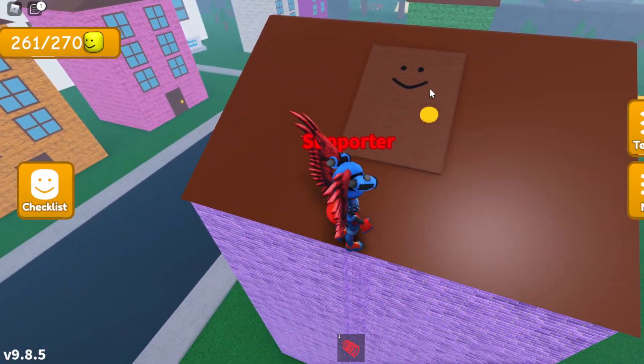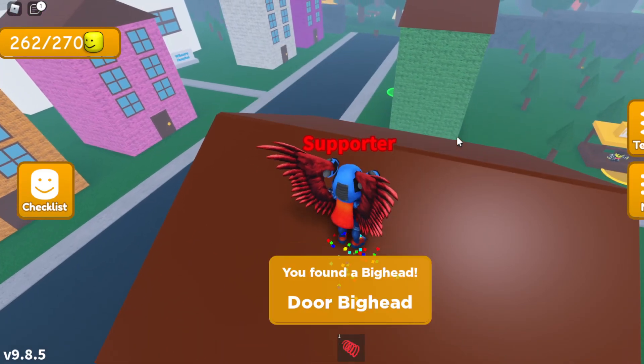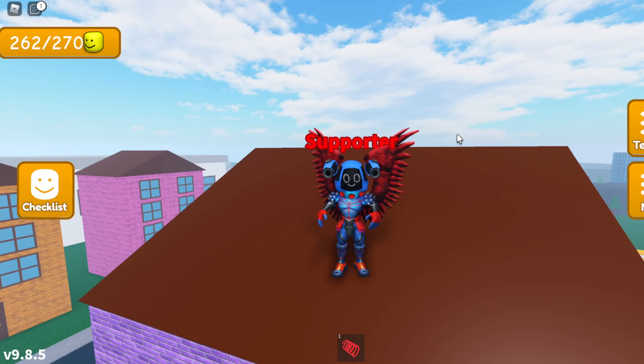Once you get to the top of the building, the door of Big Kid is laying down on the roof. Once you find it, just go ahead and touch it and you should get the door of Big Kid. Hopefully this was helpful guys — go get the door of Big Kid and find the Big Kid. I'll see you next time, bye!